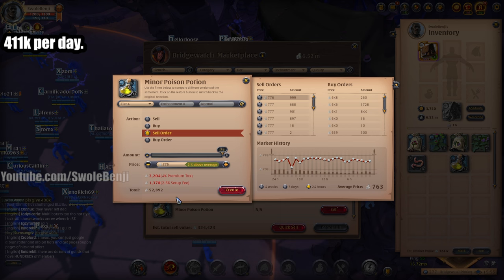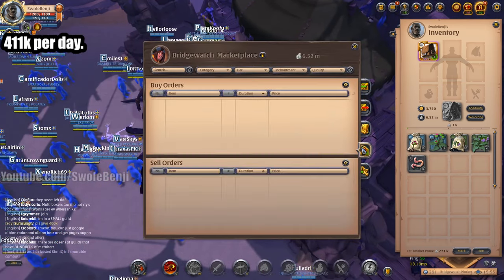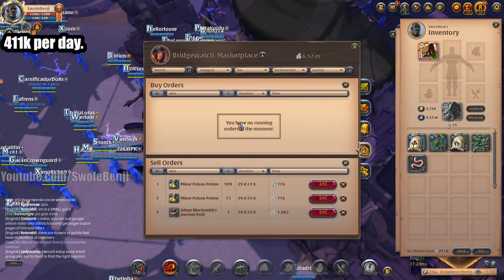So that was about 770-something-k. And 52k more. Just to make sure — also, someone buy my journals. We barely made out from the herbs. But hey, we can at least sell these now. That's 160k, and then this is 90k. You may be thinking, Swobinji, you could put those seeds back in the dirt and grow more crops. But here's the thing — you lose out when you do that. Don't do that. Just sell the seeds.